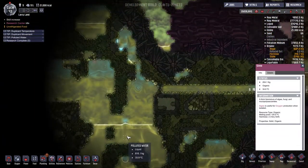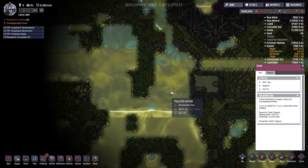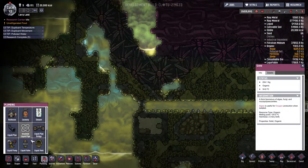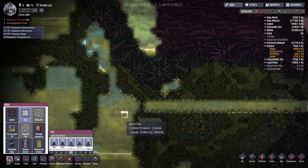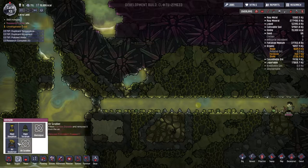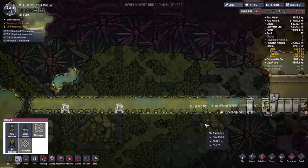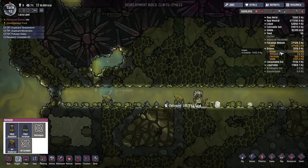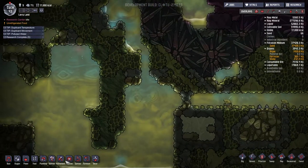This doesn't seem like there's too much interesting stuff over yonder. I guess maybe we should just press forward. We could put more deodorizers along here anyway, just to make things a bit more tolerable. It's a pretty large oxygen concentration, it's just not good for breathing. How much sand do we have, by the way? We have 37,000 kilograms of sand. That is good.